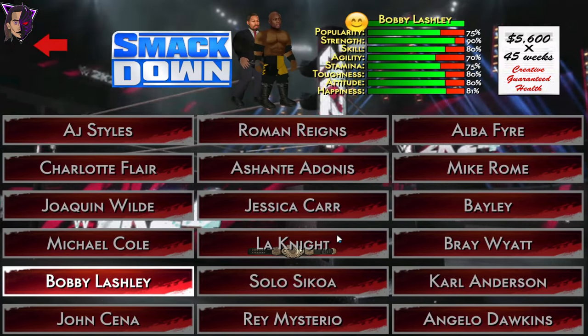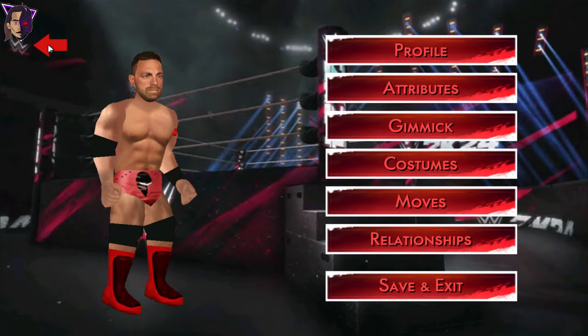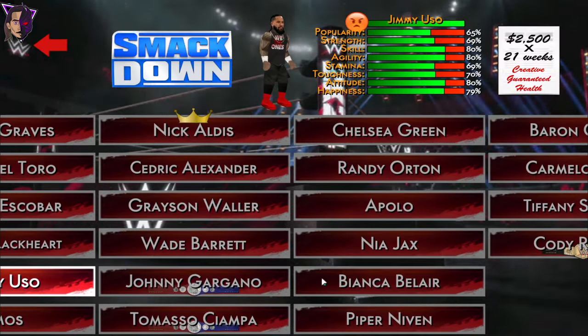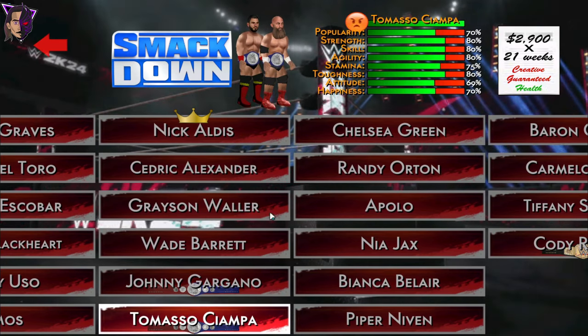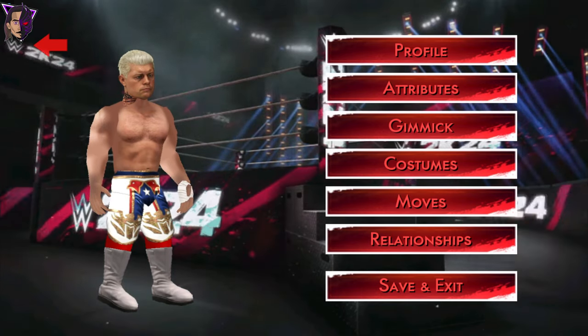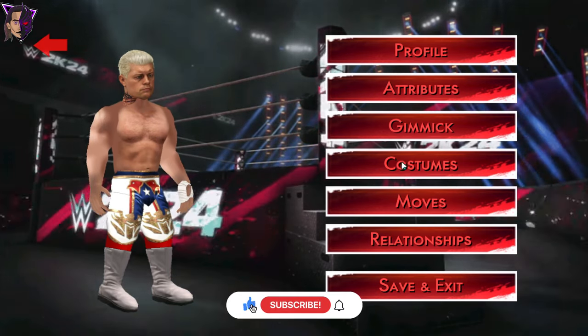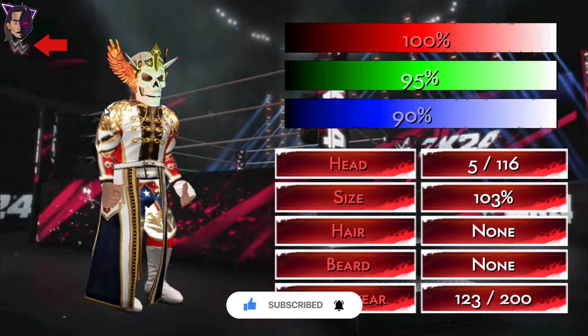I've also assigned correct championship belts to the correct champions — like L.A. Knight as the United States Champion. Here we have Johnny Gargano and Tommaso Ciampa as the Tag Team Champions, and Cody Rhodes as the Undisputed WWE Champion.